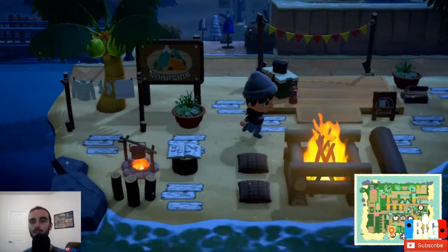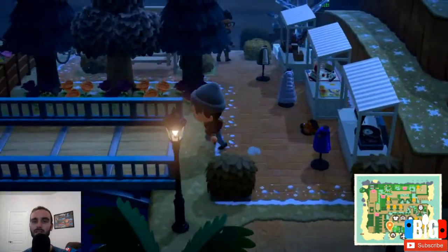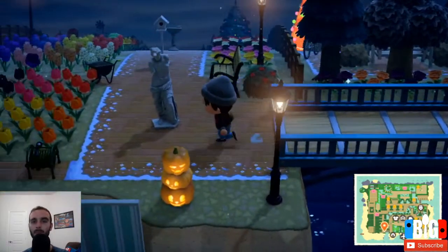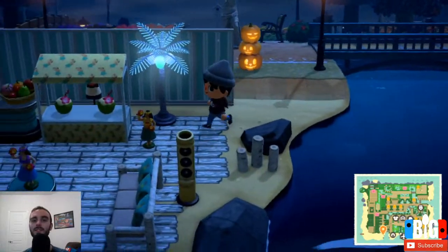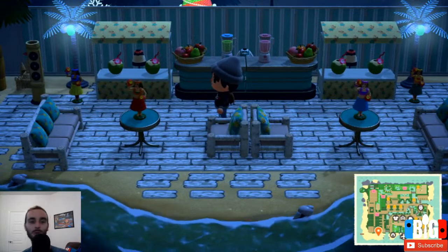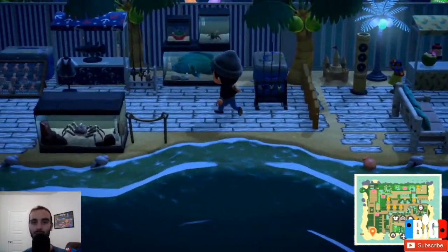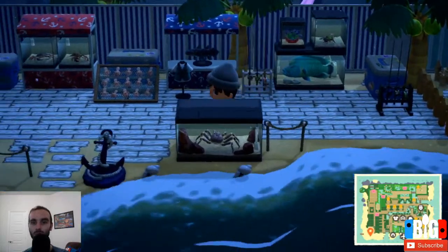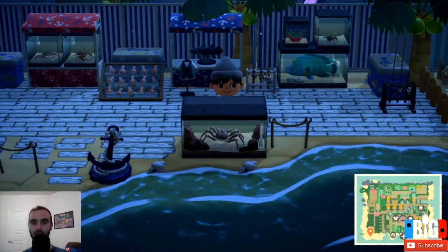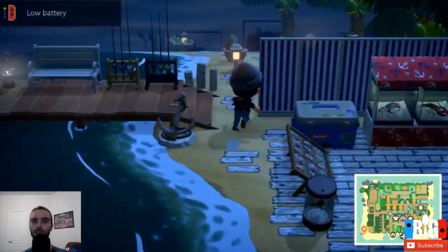Look at the ground - it's even covered with snowflake patterns. They did a really good job on this place. There's a campground on the beach - I like this setup, actually. Got the Honolulu vibe, got the luau going on. Mr. Krabs - arr, money money money.